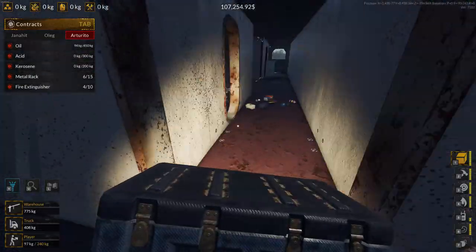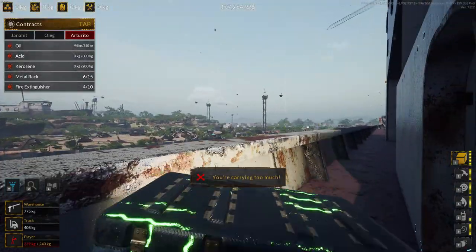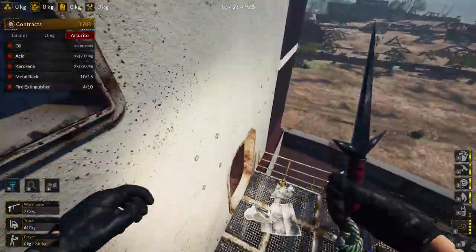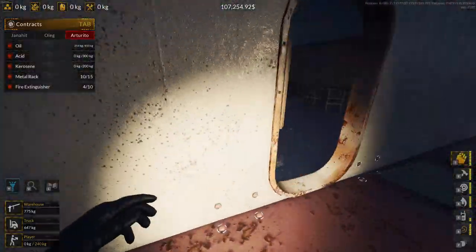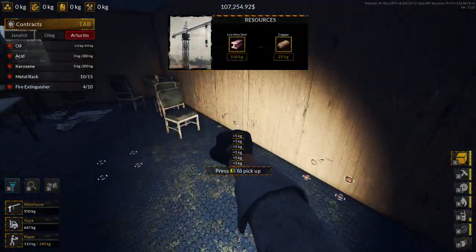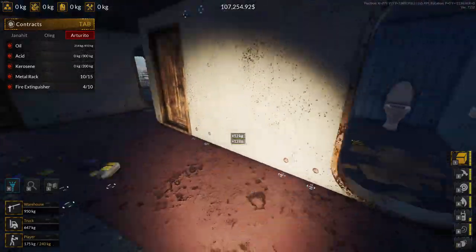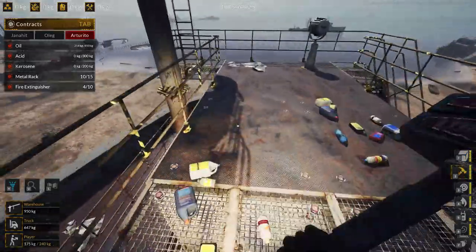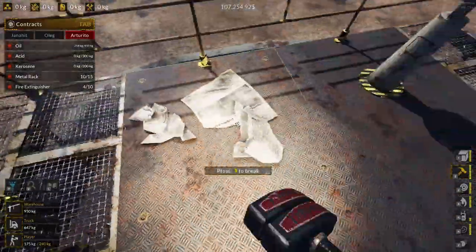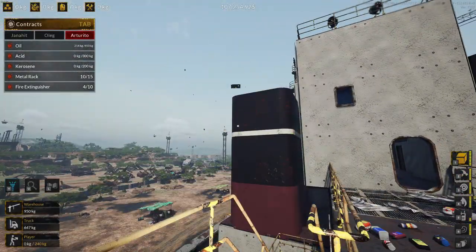Grab this light, head in, grab these barrels and that computer — that should be a full box. Grab your rope and head up here; we need to grab the ovens from the mess. We don't need that hood though. Grab all the furniture and the lights, then break the top layer of these floor panels. If you've positioned your truck right, you should be able to throw it over that funnel.